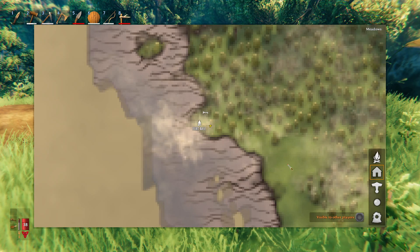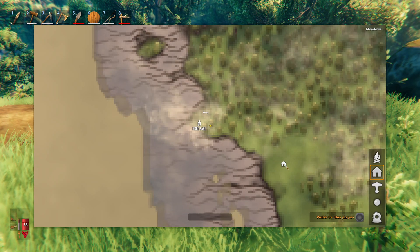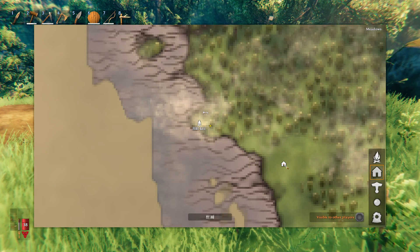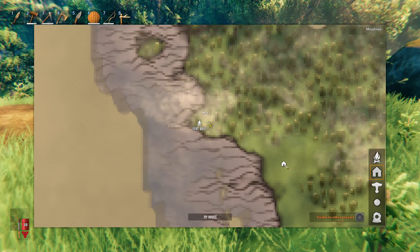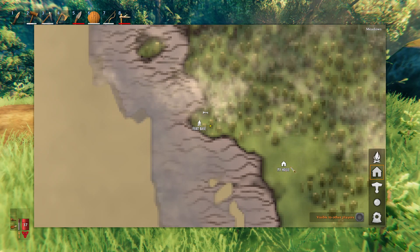Say I want to go to this clearing right here and say I've got a house there — I can just click, type in what I'd like, hit 'my house', and press enter. You can call it anything you want and it pops up.